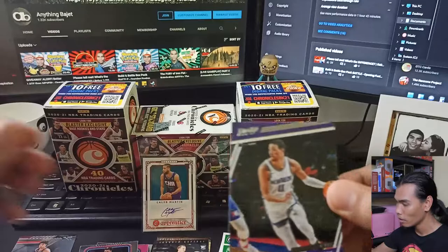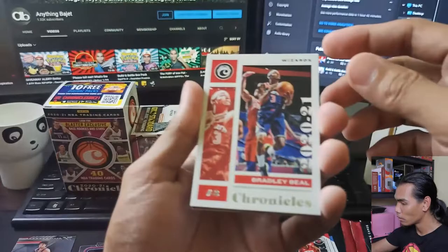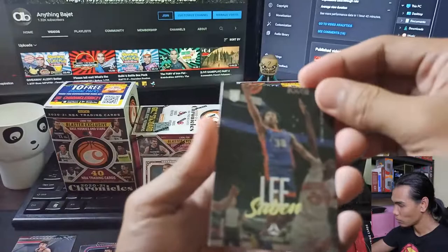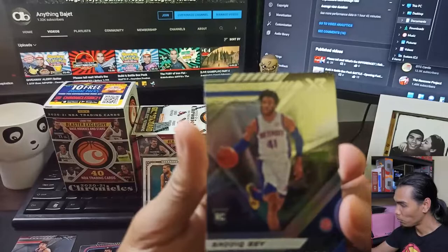For Box B pack 5: we have a Prestige Tyrese Haliburton — Kings. Then a Bradley Beal Chronicles. A Saben Lee Luminance. Another Julius Randle Chronicles. And for our last card, a Sadiq Bey XR.